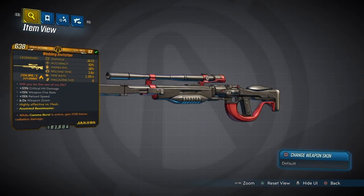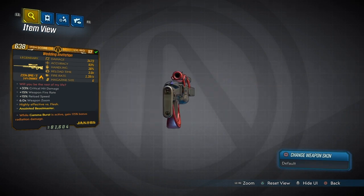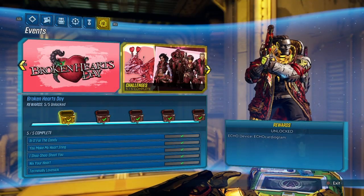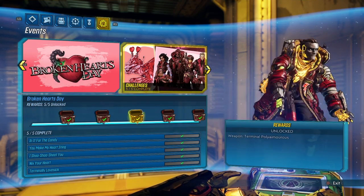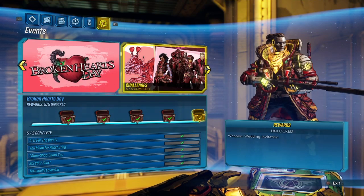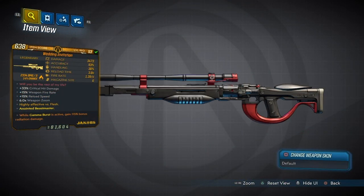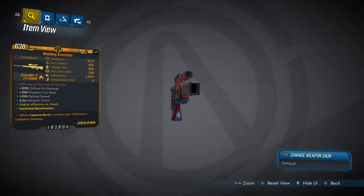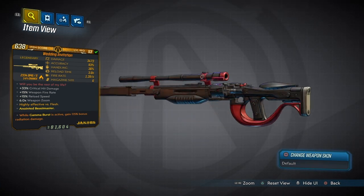Once you reach 100 points you will get the wedding invitation. You should see something pop up right there on the screen — that is how you can complete this event in under an hour. After you've gotten this weapon and upgraded to level 53, you will unlock the wedding invitation.